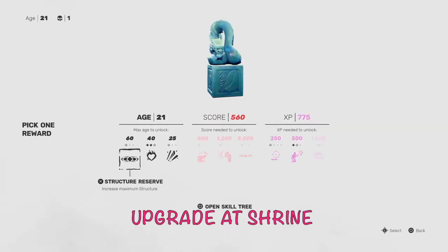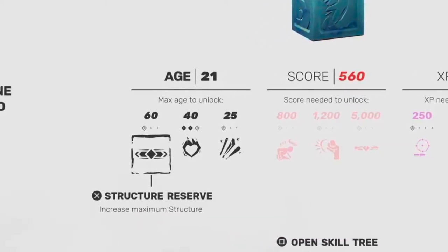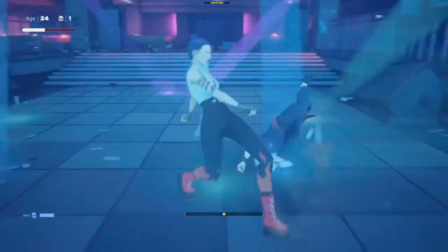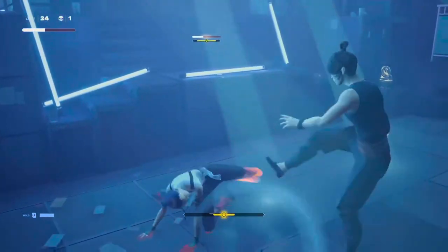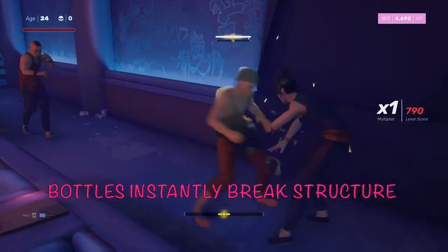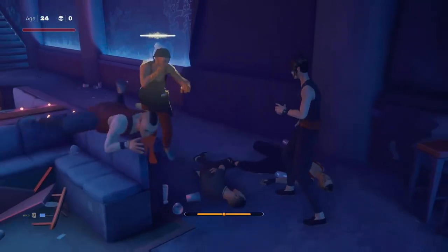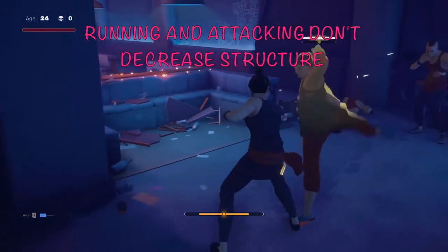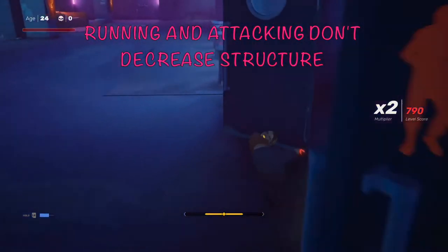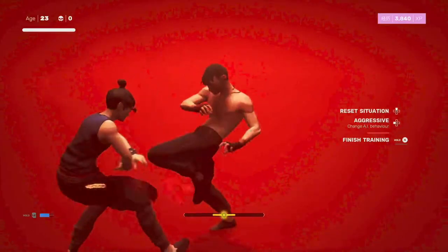When your structure breaks, you're likely to fall down or be disoriented and take a lot of damage. You can upgrade your structure at a shrine, but I don't typically encourage it, because mostly what you're going to do is avoid — not block — so your structure won't break easily. A bottle thrown to your face will instantly break your structure and leave you vulnerable, so get the skill that lets you catch bottles, or press R2 and dodge. Also, running and attacking doesn't decrease your structure, so you need to be still or avoiding for your structure to go down.